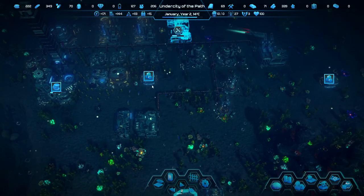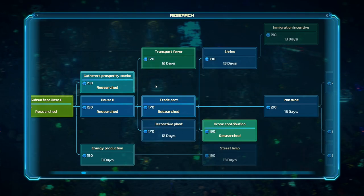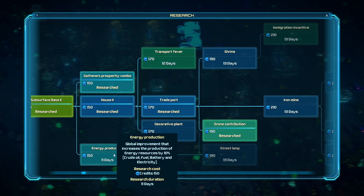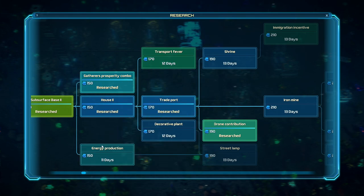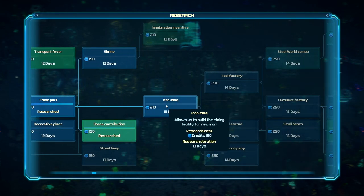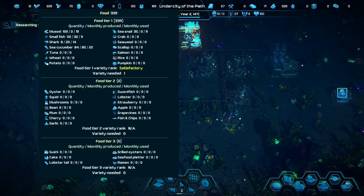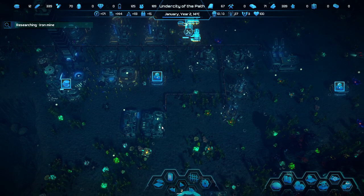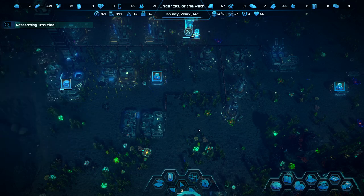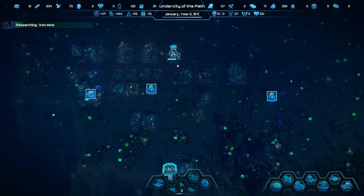These are the two things we're building. At this point we also have money for another research. Transport fever gets us faster drones — that might be nice. Energy production could have been used a bit before. Getting an iron mine would be amazing — that unlocks the next tier with iron mine going to tool factory and trade company. We'll be going for the trade company, though that takes all our money again.